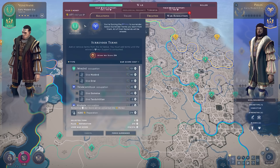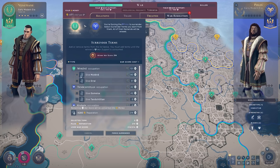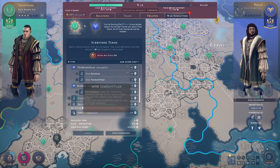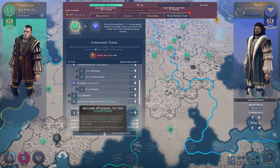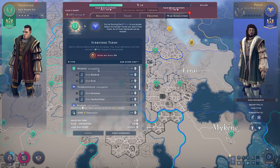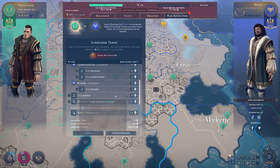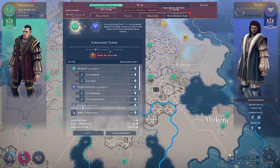What was also nice to see receive a little bit of loving was the War Score War Resolution screen. Diplomatic functions in Humankind are pretty good, but in this patch the developers turned their focus towards this screen. In particular, War Score is now displayed up front, so you can immediately see exactly what your War Score is and exactly what theirs is at any given time. But more importantly, the Surrender Terms have been changed.